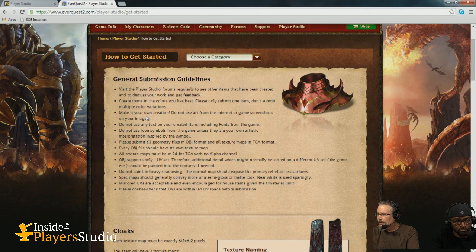And then the categories we're currently accepting. Once in a while we'll add a new category, but we have to make sure it fits in the game and is easy for us to convert. One of the first things we stress: go to the forums, post your work, get peer feedback. We cannot handle all the feedback you guys will probably want, and your peers are a great place, particularly now since we've been running the program on EverQuest 2 for well over a year. You're going to get some good feedback from some of the established creators there.